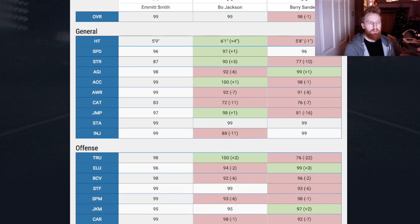Looking at Emmitt and Bo, there's a few greens, a few reds, but we'll go through it. Emmitt's obviously one slower — not a big deal. If you've got somebody like Sammy Watkins, maybe the Odell Beckham game changer, that add two speed, you're pushing Emmitt up to a 98. Strength is the big one where he looks a lot weaker. Bo's got three on him.